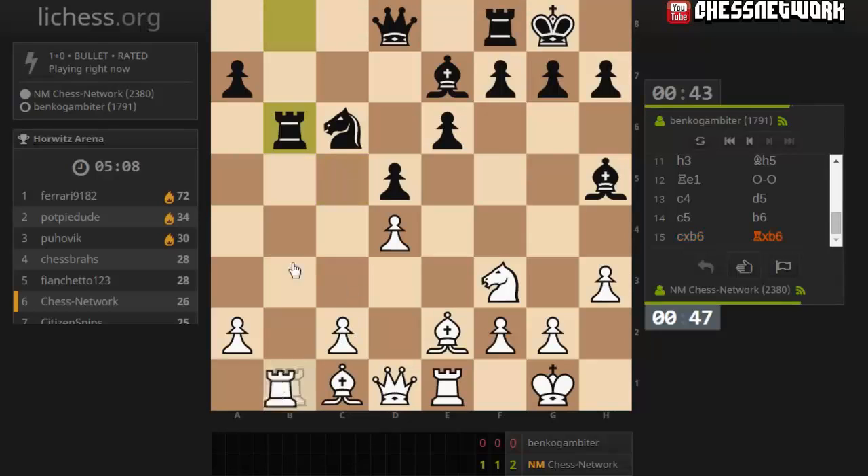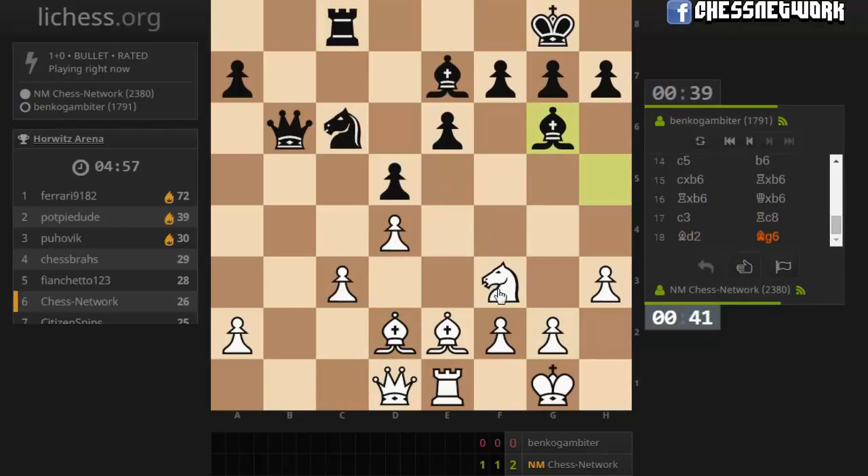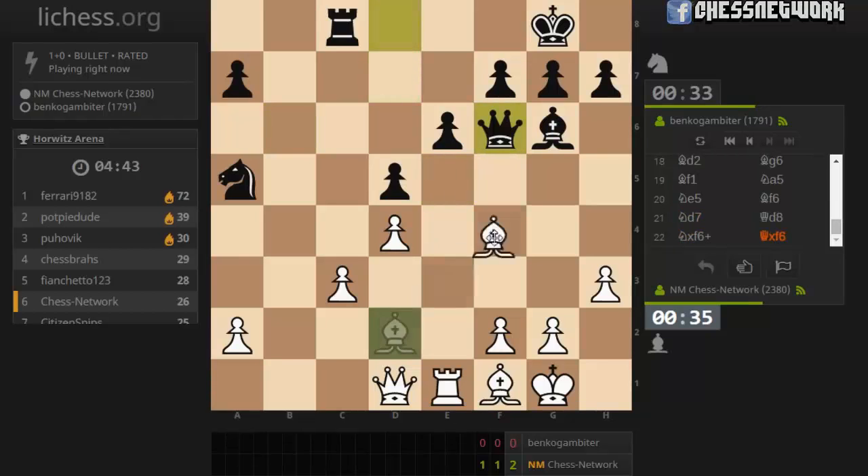Rook trade, I mean. Secure d4. I don't really want to do that. Crawling into a ball. If their knight moves, I play here. Not sure what that move's doing. Let's get here, watch over c4. Let's play against their dark squares. Get my bishop on h6. I thought I was actually going to damage their pawn structure - not the case. Knight c4.